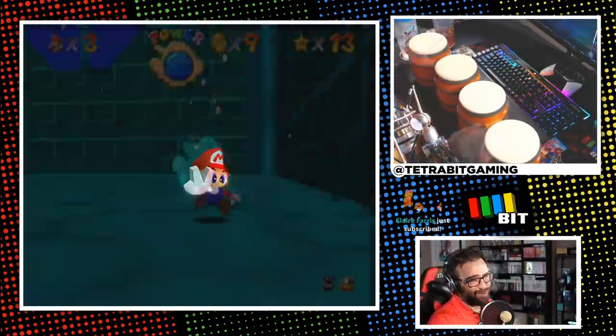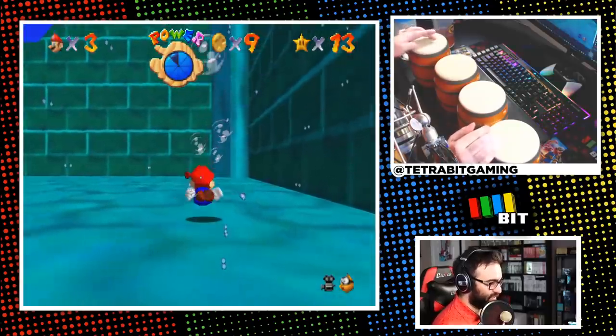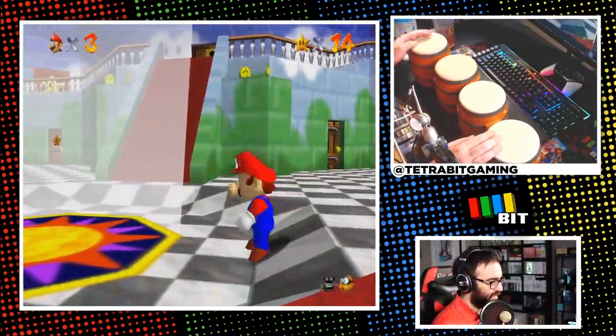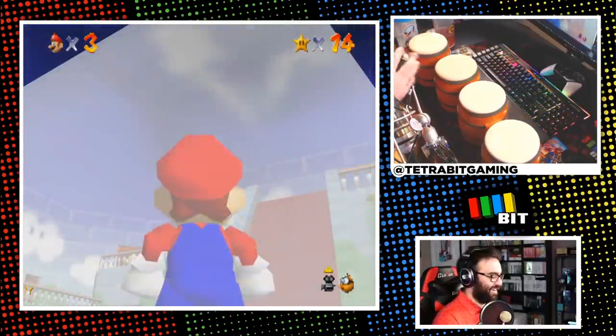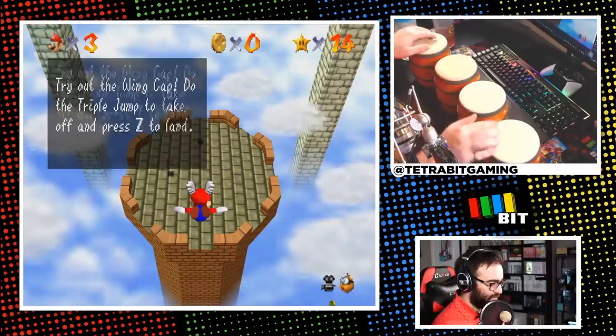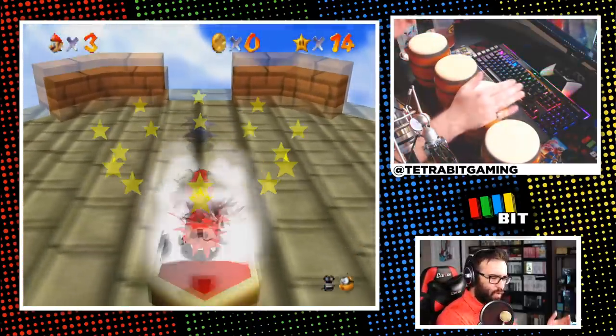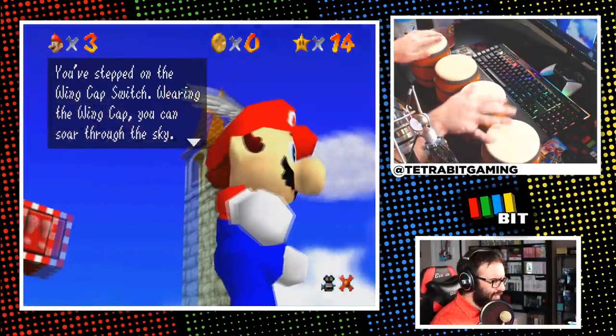Feeling good after the bay, I went for a quick swim in the castle's secret aquarium for another star. With the beam of light shining down in the foyer, I glanced up to head to the Tower of the Wing Cap. I had no interest in getting all eight red coins there, so I just sniped the switch and was on my merry way.